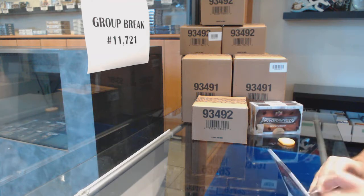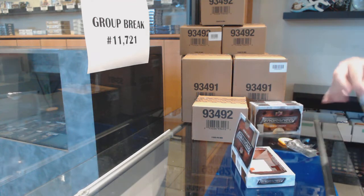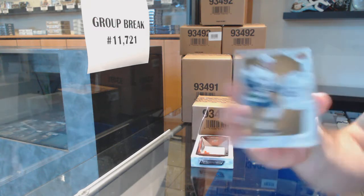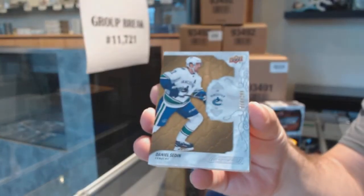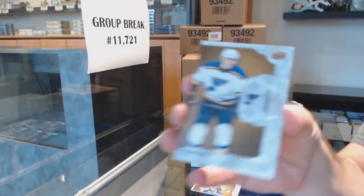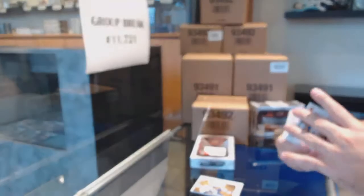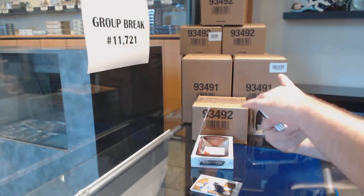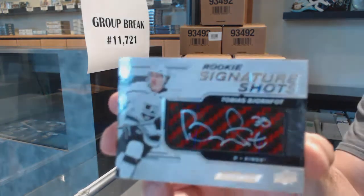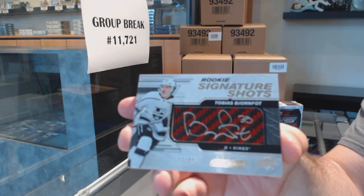You're not just getting like junky stuff — it's some big stuff in this. We've got for the Canucks, to 299, Daniel Sedin. For the Blues 299, Clem Costin. Signature shots to 99 — Tobias Bjornfott, LA Kings.